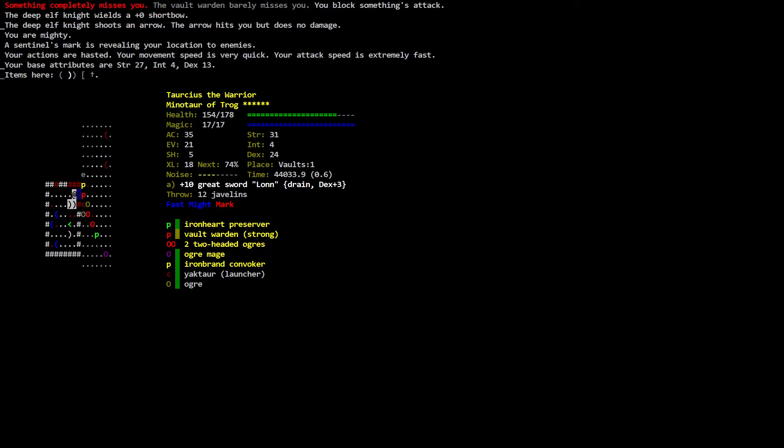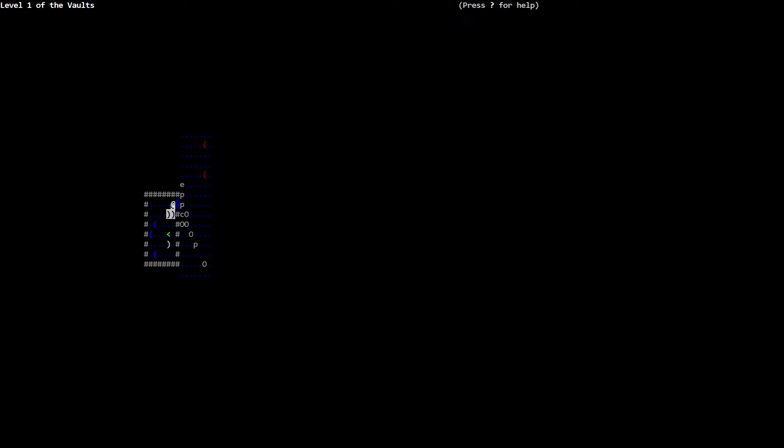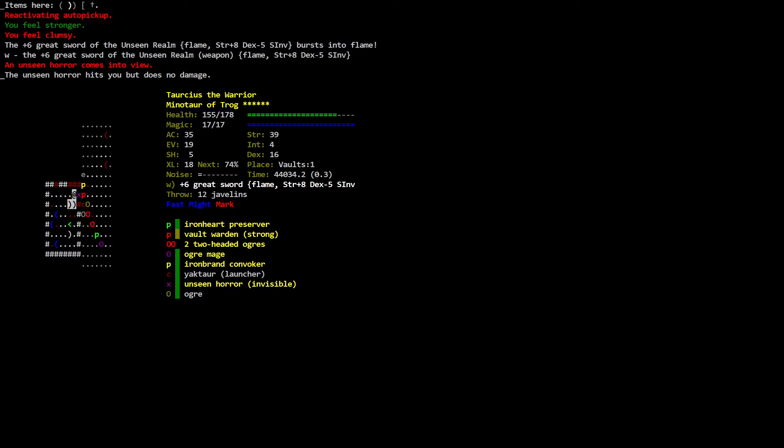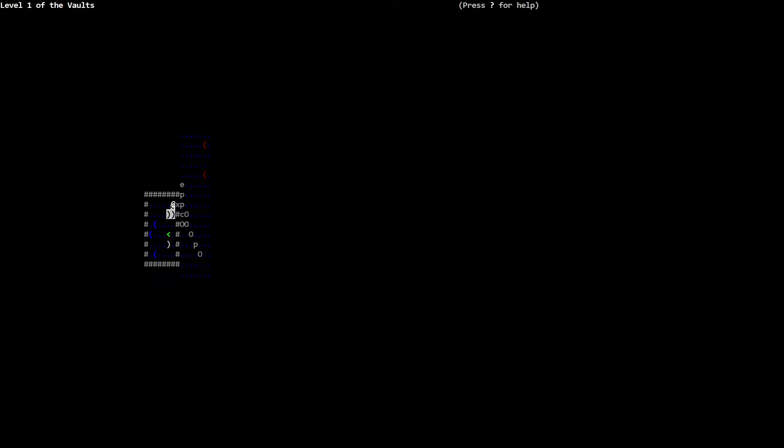I'm going to step backwards. Items to the west. Level one of the Vaults. Something completely misses you. Your base attributes are STR 27, INT 4, DEX 13. Wield the flaming weapon. You feel clumsy. A six grit sword — an unseen ore comes into view! The unseen ore hits you but does no damage.